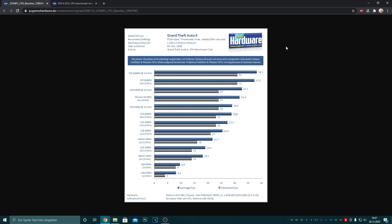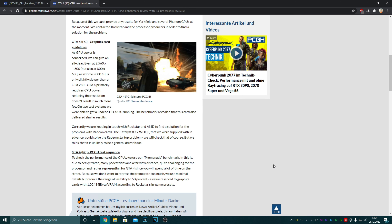Here we can see some benchmarks of the game GTA 4 from the year 2008. As we can see, it was totally impossible to lock the game at 60fps even with the fastest CPU available on the market. According to PCGH, they even reduced the range of visibility to 50%, just because higher values would have been reserved for graphics cards with more than 1GB of VRAM and would have needed even more horsepower.